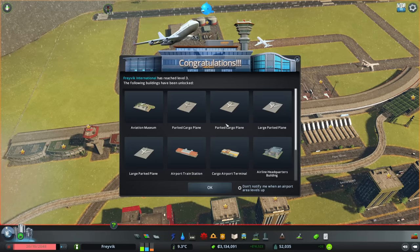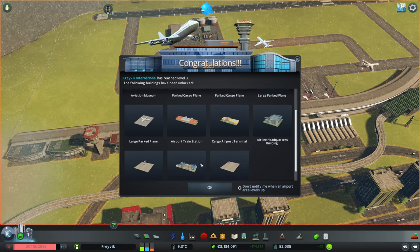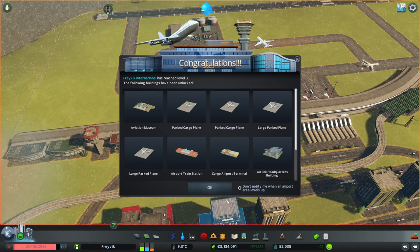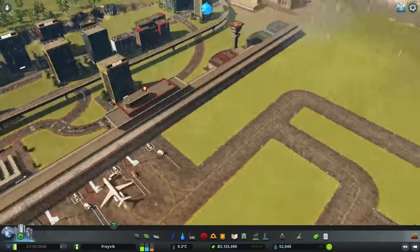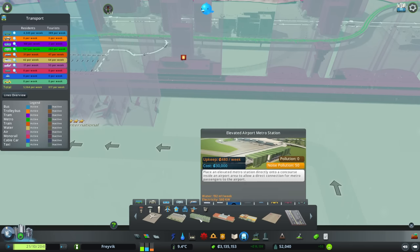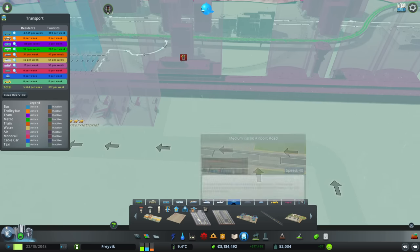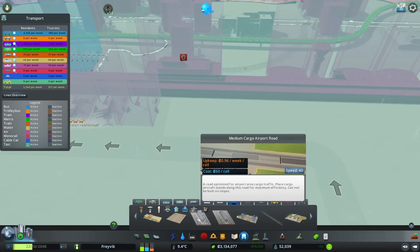Cargo airport terminal - that's exciting. Cargo aircraft stand. Airport cargo train station. We can have bigger planes - excellent. What's all this down here? Elevated metro station, lovely. Large cargo airport road - I wonder what that does.